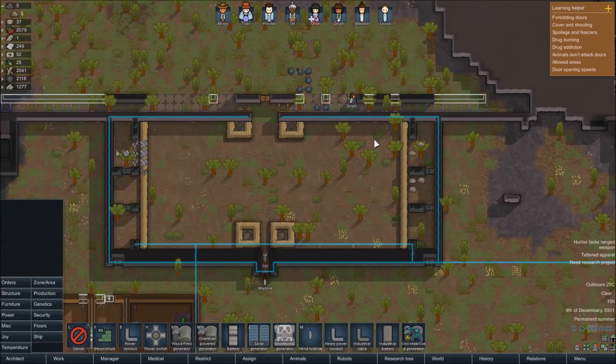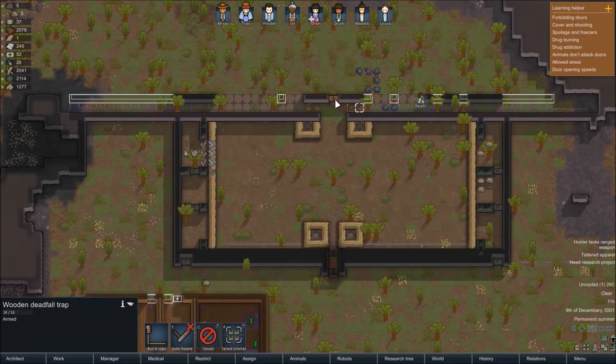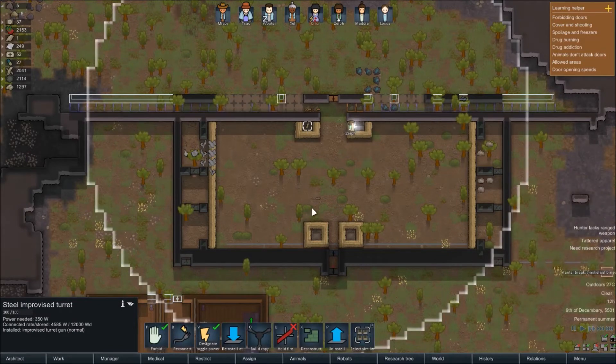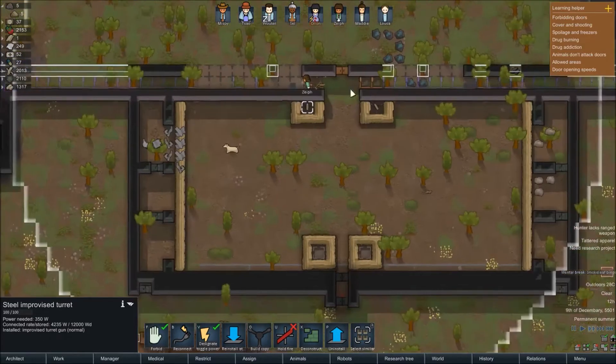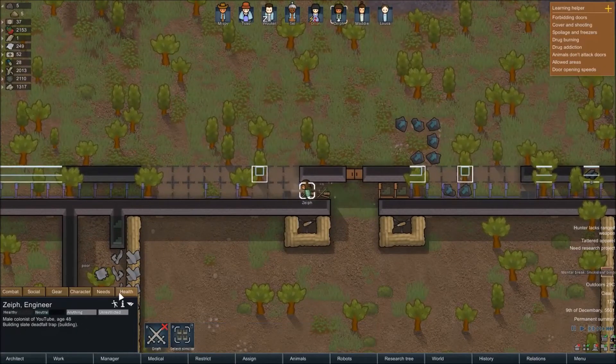I want to get a lot of this stuff done. I don't think we take damage walking over the traps anymore - I think they took that out of the game because it was very frustrating. Can you concentrate on one of these turrets for now? I want to make sure we do have some defense set up. There we go, we have a turret - can I actually get it to shoot at this rat? Having trouble with these deadfall traps.